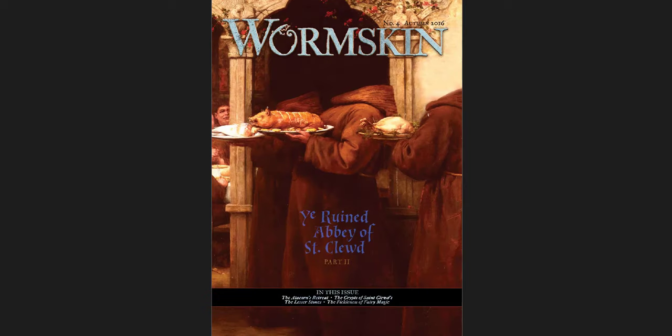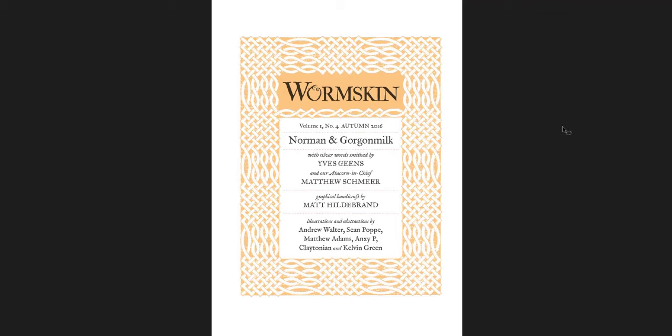Alright, so the next one is Wormskin Issue 4, which is the Ruined Abbey of St. Clued, Part 2. This is from Autumn 2016, so seven years ago. In this issue we have the Aticorn's Retreat, the Crypts of St. Clued, the Lesser Stones, and the Fickleness of Fairy Magic. Those last two in particular I love. The Aticorn's Retreat and the Crypts of St. Clued I have to say is probably my least favorite part, even though it's one of the big central things here.